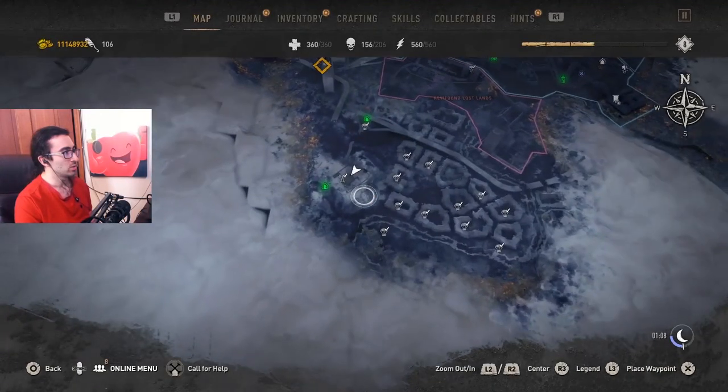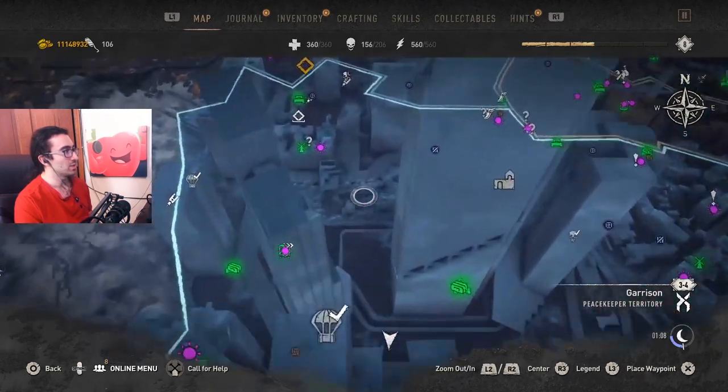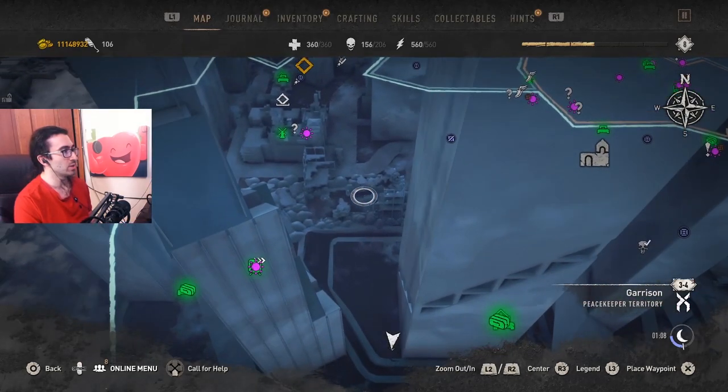Chargers are located here near the sunken city, and banshees are located here on the map in the rubble near the VNC, both of which are used for daily bounties in the latest update.